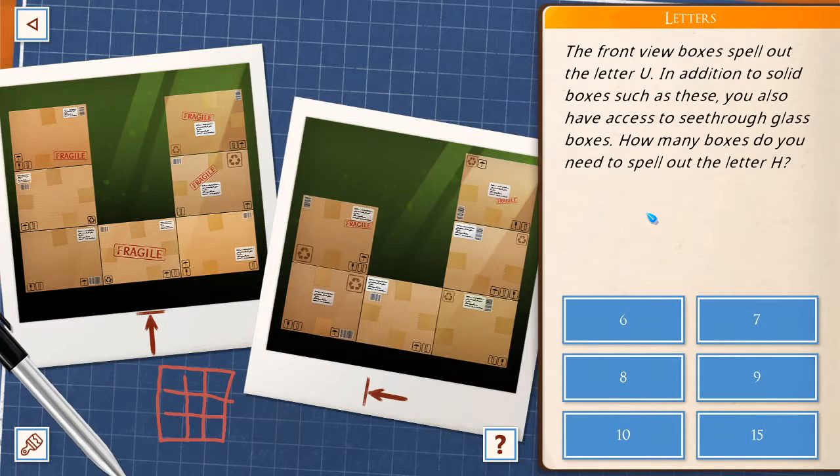The front view boxes spell out the letter U. In addition to solid boxes such as these, you also have access to see-through glass boxes. How many boxes do you need to spell out the letter H? 1, 2, 3, 4, 5, 6, 7. Oh no, 7, right? So you just move this up and put a glass one there. That should be 6.